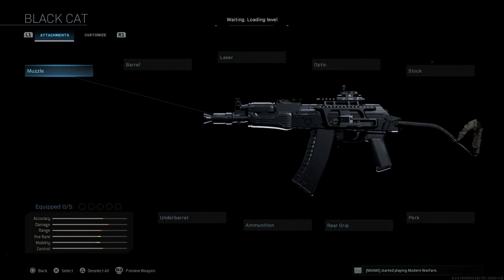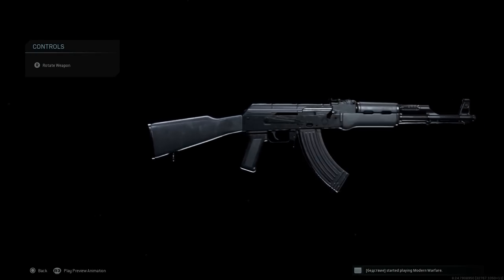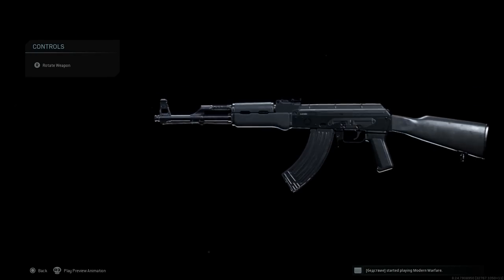Here we have the Black Cat. First, we'll strip it down to base. Something a lot of you may have noticed and have been commenting on Twitter and YouTube is that a lot of blueprints now, when you strip them down, retain different furnishings than they typically would. Previously stripping this down would give the old rustic wooden handguard, buttstock, grip, and magazine. Now we have something very similar to the Warsaw blueprint — the black polymer handguard, buttstock, pistol grip, and a fresh new-looking magazine. This goes along with the stamped receiver versus milled receiver AKs in the game, and the ribbed dust cover is retained here as well.